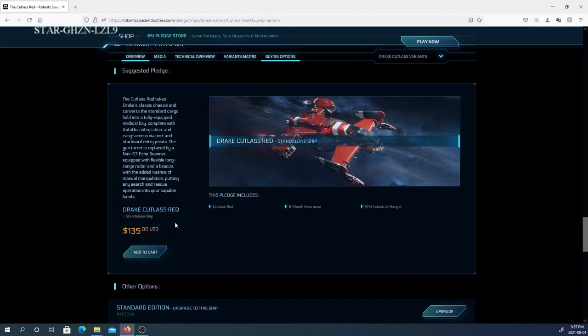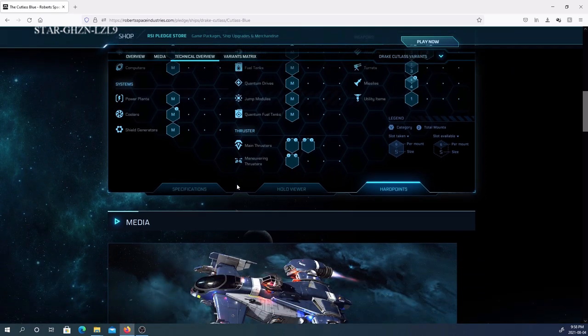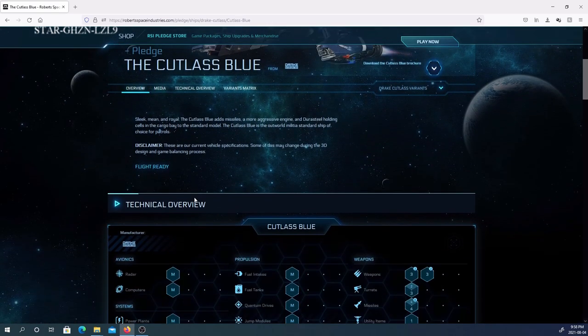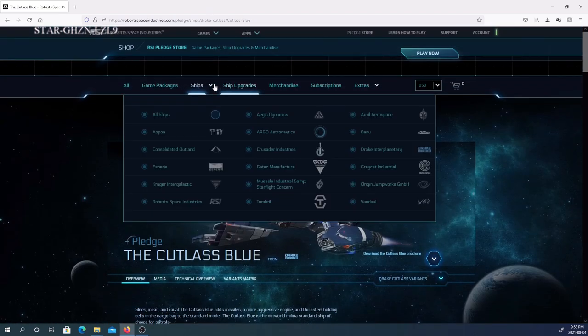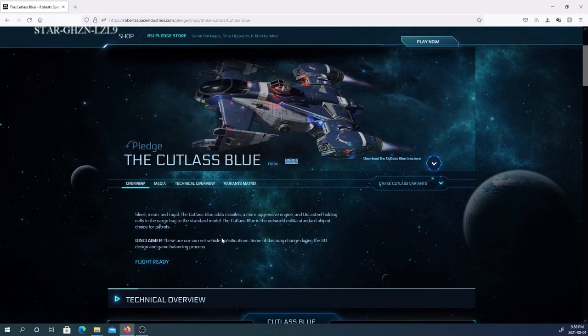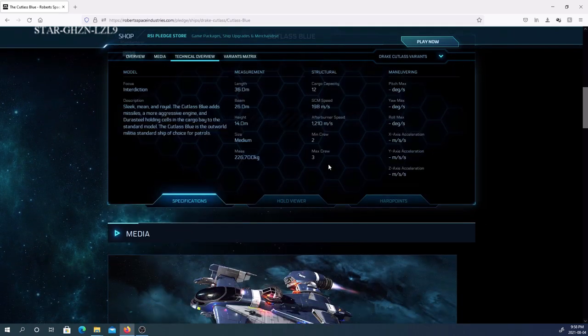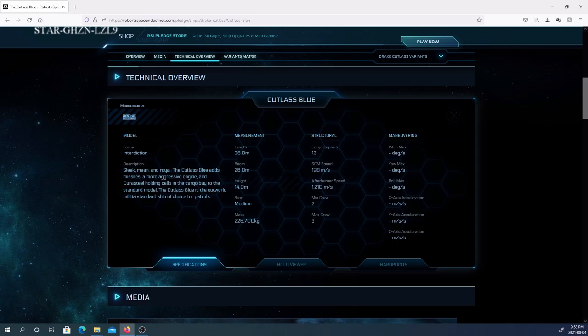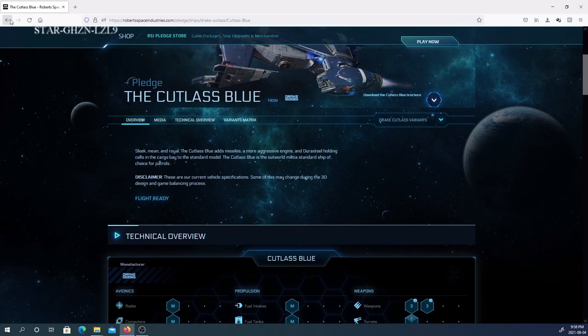The Cutlass Red you can buy for $135. The Cutlass Blue you cannot currently buy, but I believe you can rent in-game. You can look at any of the ships — instead of looking at game packs, just look at the ships and then check out technical overviews. You're looking at specifications like how much cargo — 12 SCU of cargo here. You can look at the hardpoints, the types of weapons and radar it has. This is a great way to check out the ships and see what kind of stats they have.